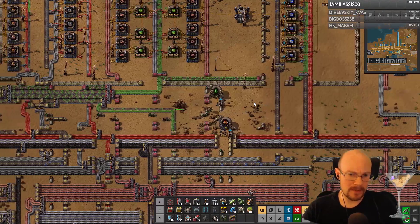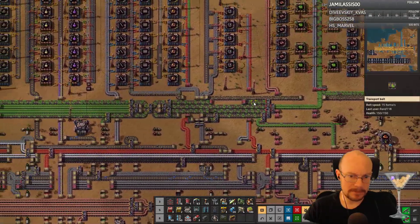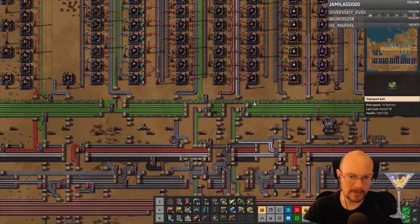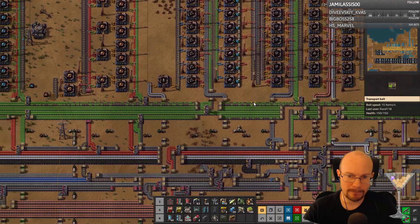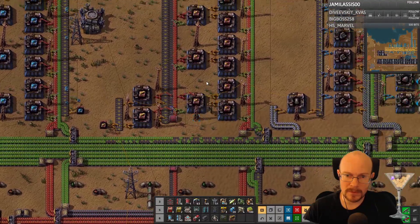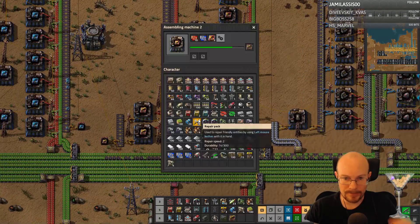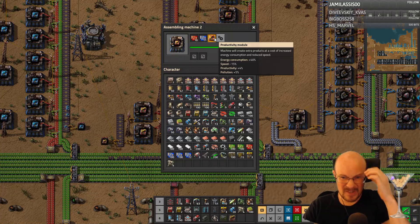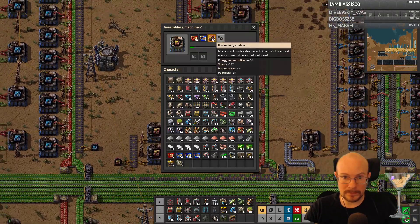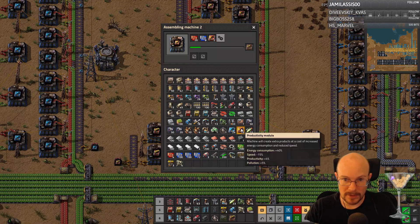Let me see if I can go grab the efficiency modules if they're in my stuff over here. You can make a blueprint with modules on the bots and fill it in as they become available. Okay, so the twos — all the twos are being turned into threes. Wait, no, that's wrong. I just grabbed ones out of there, didn't I?